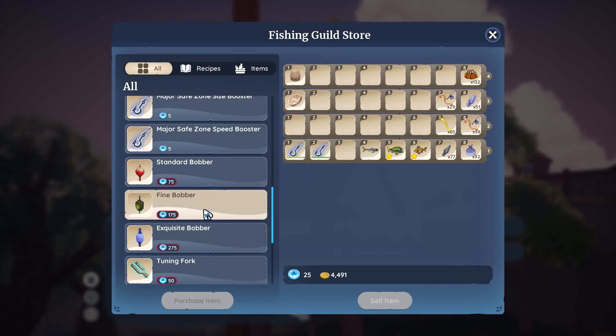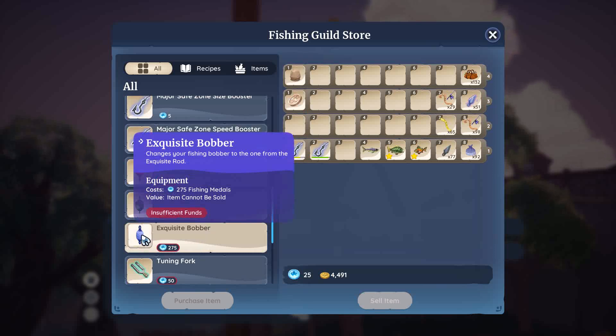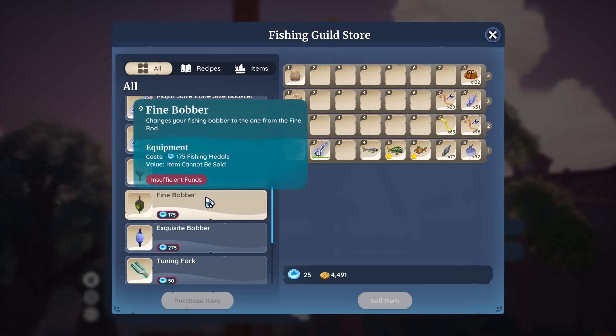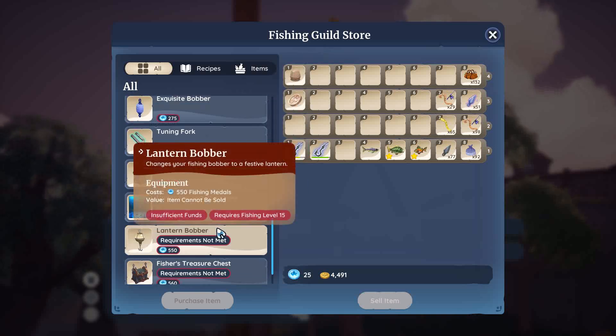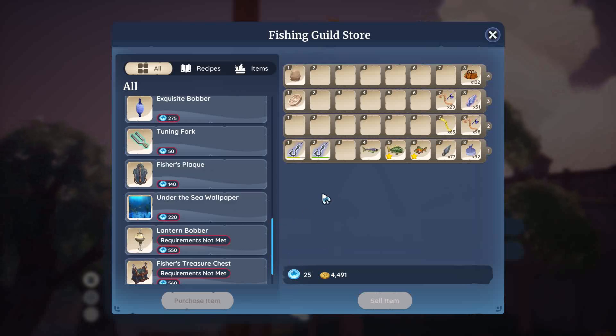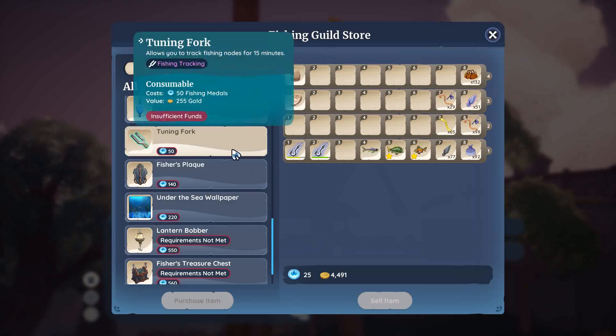These are the bobbers. I got mine from a quest — I'm not going to tell you which one, you've got to play the game to find out. There's another bobber from a quest as well. There are actually four different types of bobbers. The lantern bobber I don't have — it's supposed to be really cool-looking. I've seen one person using it, so whoever has that has done a lot of fishing.